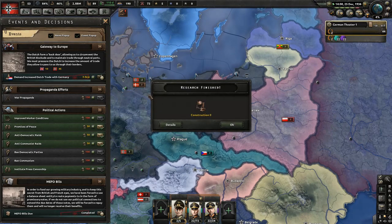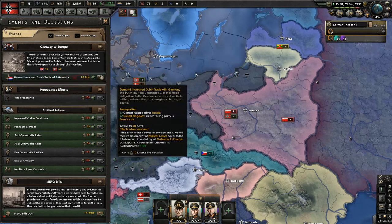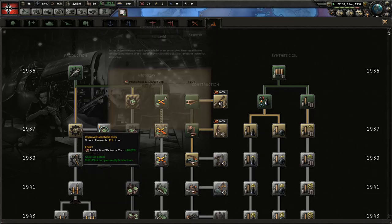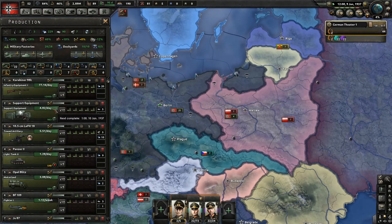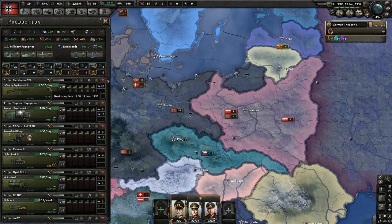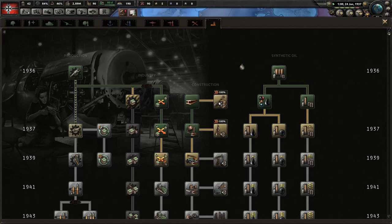Let's go ahead and speed time up. Let's do improved machine tools for more efficiency cap. Efficiency cap comes into play here — you can see we're making 4.8 support equipment a day. If we change this, efficiency goes down — production efficiency is at 60%. Anything we can do to help that is definitely in our own best interest.